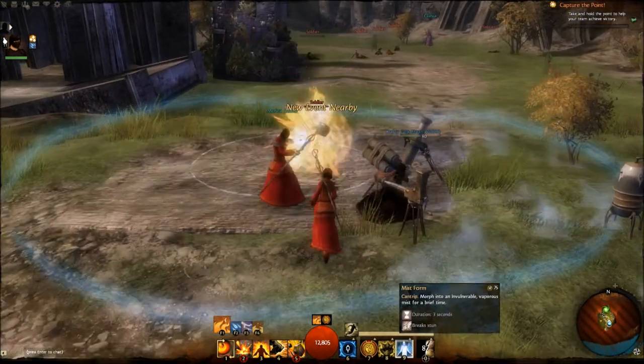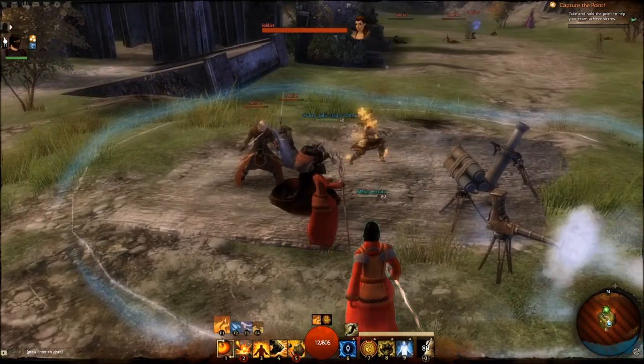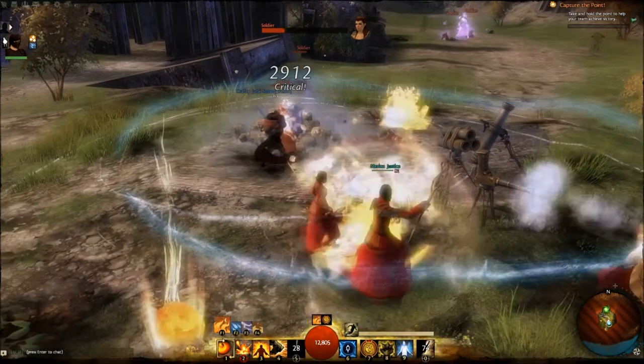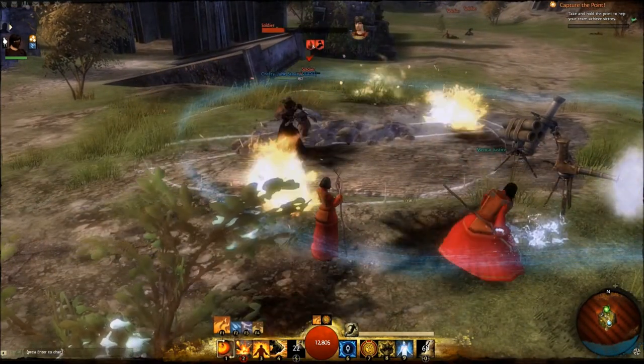We just wanted to show you what the different kinds of turrets look like and get you familiar with what they look like when they animate and whatnot. That mortar is actually something that he could control, or even I could go up to and control, and actually have kind of drop shadows on the landscape around us and shoot things. It is so much fun.